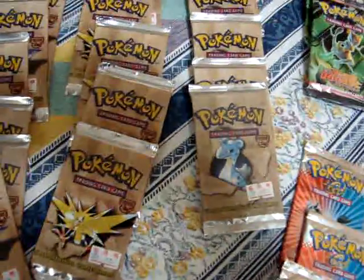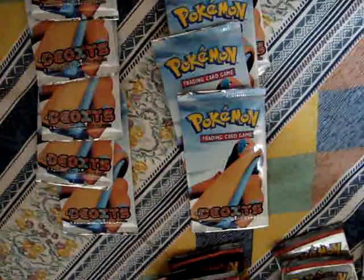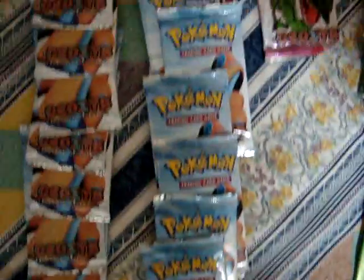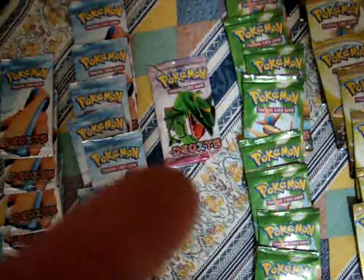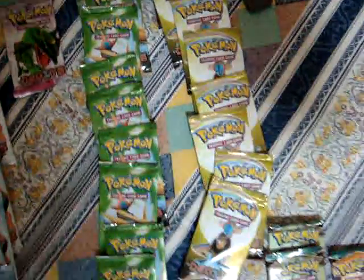Next up, Fossil — Aerodactyl, Zapdos and Lapras, which some of you guys have opened already as well. And last but not least — gotta watch how I walk. I'm not very flexible, so if I trip it will hurt when I do the splits. But we got a lot of these Deoxys covers. Surprisingly, only one Rayquaza-looking cover, and a bunch of other Deoxys forms. And yeah, all the booster boxes.